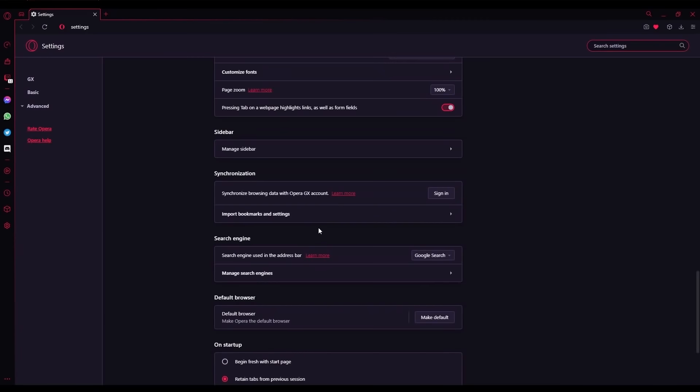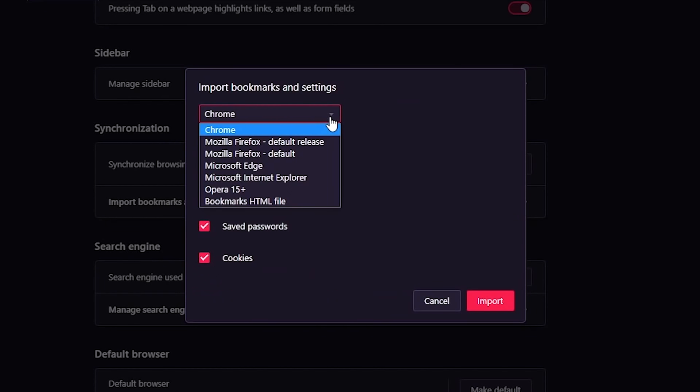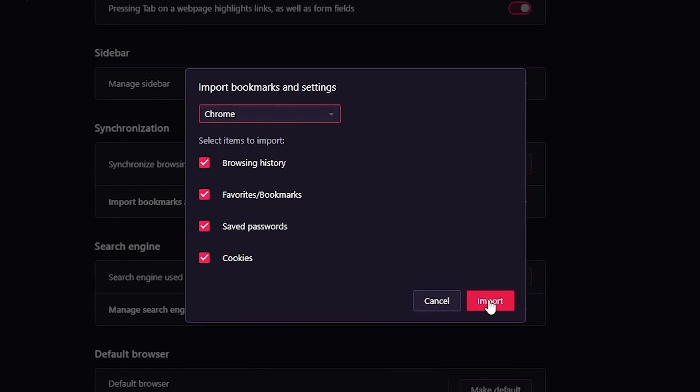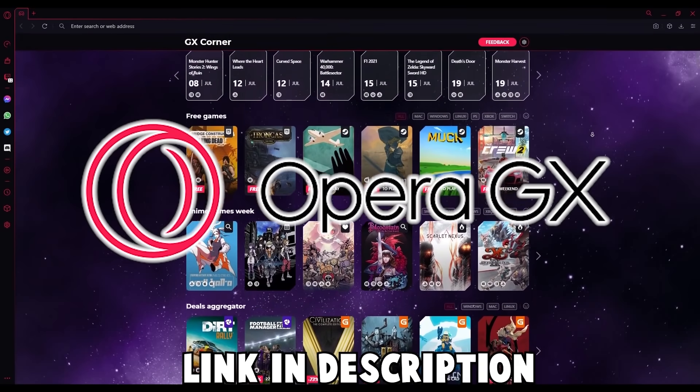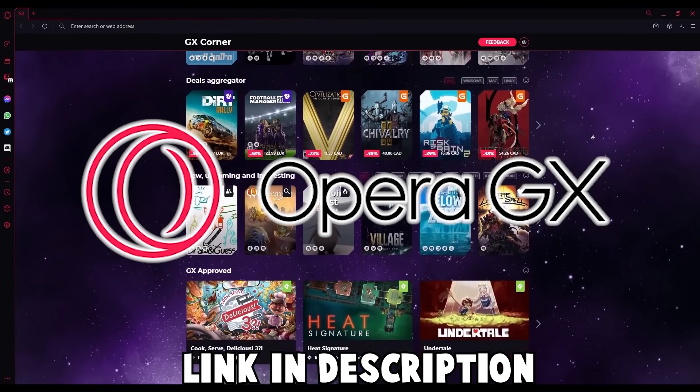Worried about the hassle of swapping browsers? That's okay. Opera GX is equipped with an import tool that allows you to quickly import all your settings from your previous browser to GX. It's super easy to get started and make it suited to your preferences. So download Opera GX today with the link in the description below and level up your gaming and web browsing experience.